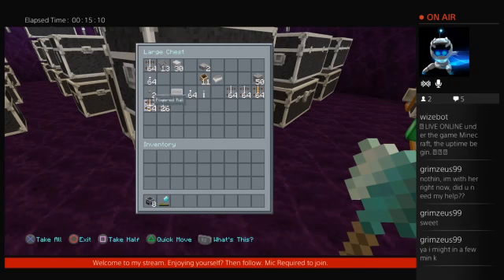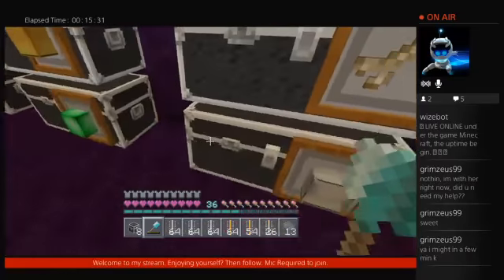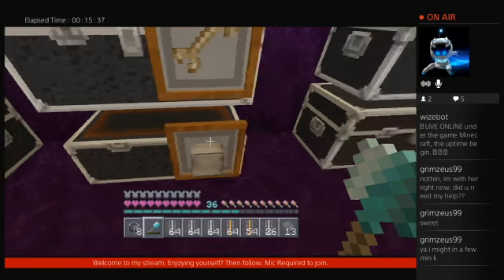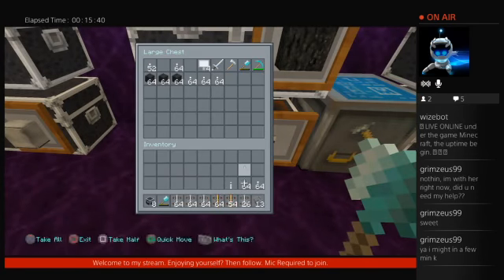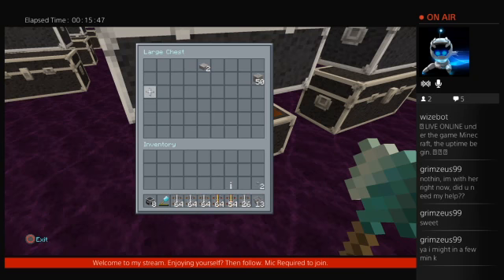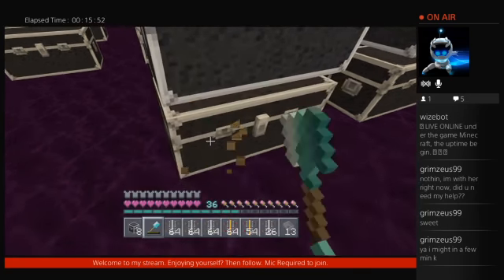This is all gold up there, some redstone, some torches, a lever, some iron, cauldron, name tag — all that stuff right there could be taken out and put elsewhere. Torch wires could go in there too, but all this stuff could actually be housed outside this room. This is kind of like my lock storage.